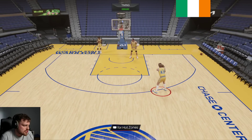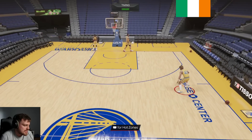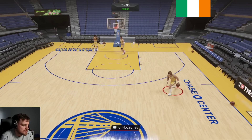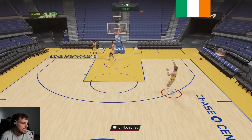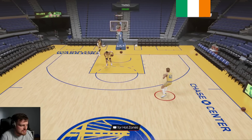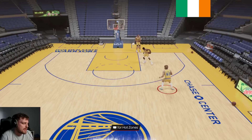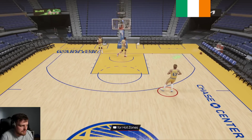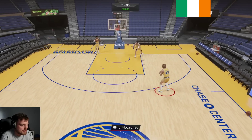Jack Sikma — sniper. One of the best pick-and-pop shooting bigs in the game. He could be one of the best stretch bigs because of his size. He's basically like a modern-day Bob McAdoo. Like, if you remember how people used Bob McAdoo — his job was to get shots off fast and play a little bit of defense. Jack Sikma is that modern-day equivalent of what Bob McAdoo was in February/March when a few people still ran him.